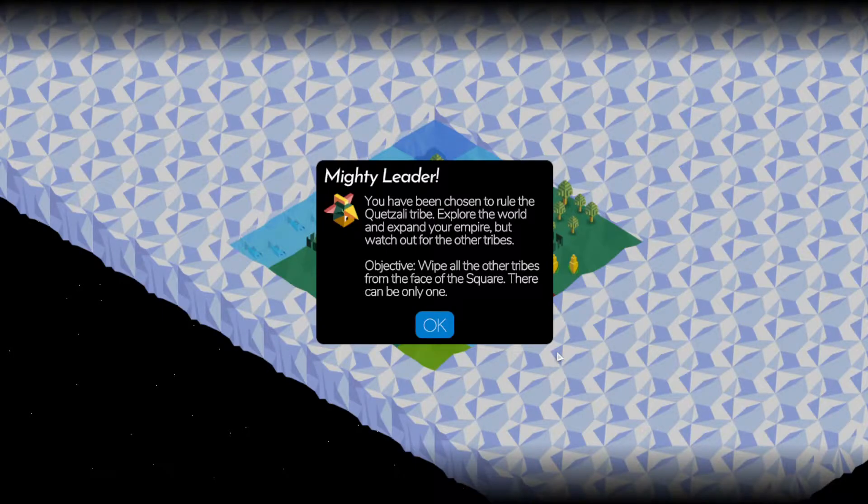Okay, so back here with Polytopia. I'm playing domination mode this time. I've got seven opponents — basically what a standard Civ 6 game would be. The goal of domination mode is to be the last tribe standing. So probably a little longer than the other videos I've done, but we'll see how domination mode works. Playing on normal difficulty; I'm not too familiar with difficulty levels yet for this game, but we'll try it out.